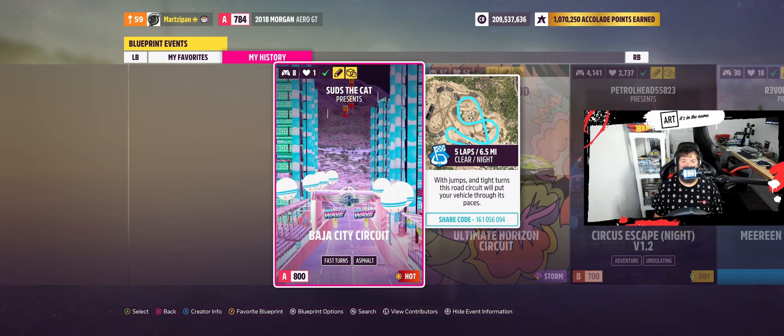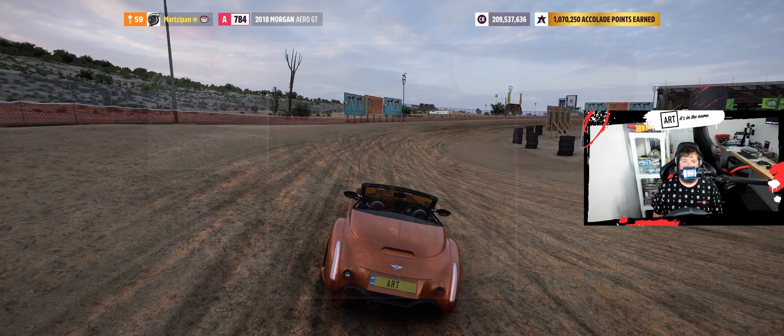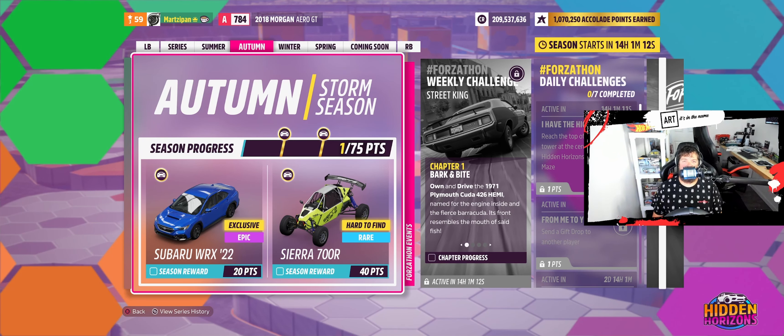We have an A800 — it doesn't tell me what cars, but I imagine it is just Morgans at that power level. It says: with jumps and tight turns, this road circuit will put your vehicle through its paces. I really enjoyed it. Five laps, six and a half miles. The shortcut code is 161056094. Shout out to Suds the Cat, AKA Darny Flarschnift. That's going to do it for me today. Thank you guys so much for watching. I'm here every day playing Forza Horizon 5 — if you're not subscribed, please do so, and I'll see you tomorrow for a brand new Festival Playlist. Later.